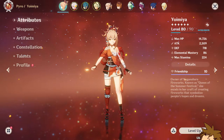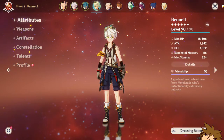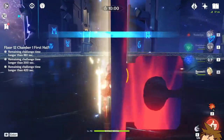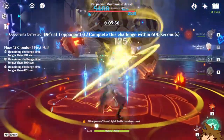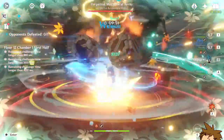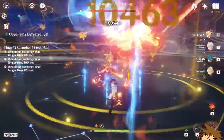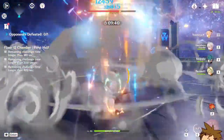Now we're going to do a little test. We're going in with Yoimiya, Kazuha, Xiangling, and Bennett into the Spiral Abyss to show you guys the absolute strength that Yoimiya brings. Here we go — doing everything in our power to slap. Xiangling pops up, Yoimiya pops off — look at all that damage!